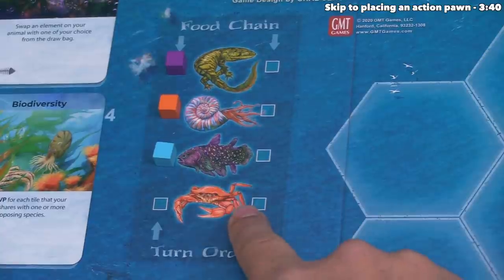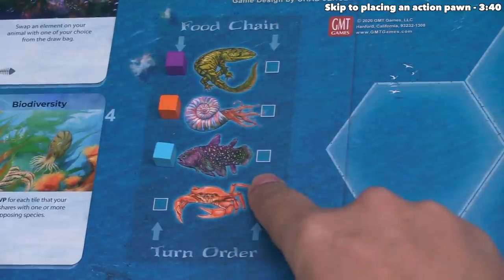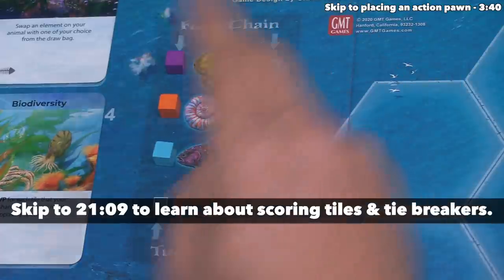Of course, if this was a four-player game with crustaceans, then the crustaceans would be at the bottom of the food chain, and they would also take the first turn. This food chain order has to do with ties when we score various tiles on the board, and I'll explain how that works later on in the tutorial.